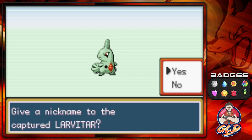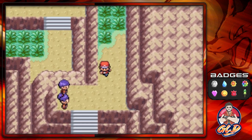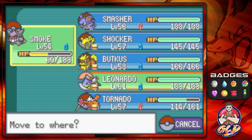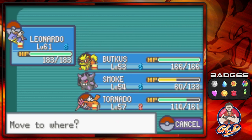Larvitar — the Rock Skin Pokemon. 'It is born deep underground; it can't emerge until it has entirely consumed the soil around it.' Larvitar is a very awesome Pokemon, but we all know Gary likes to use it so we're not going to use this guy on our team. This is where you can find Larvitar — it's going straight to the PC.